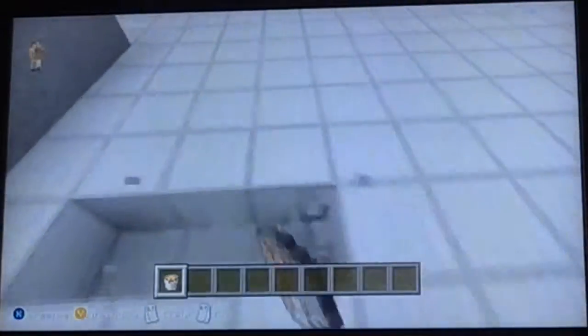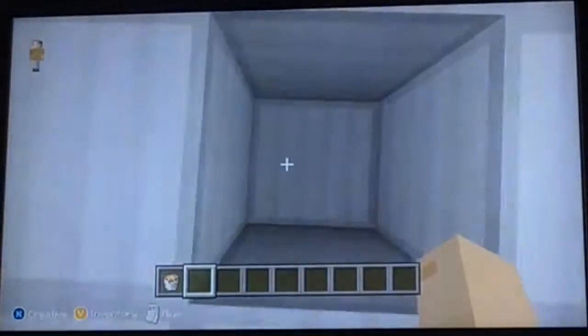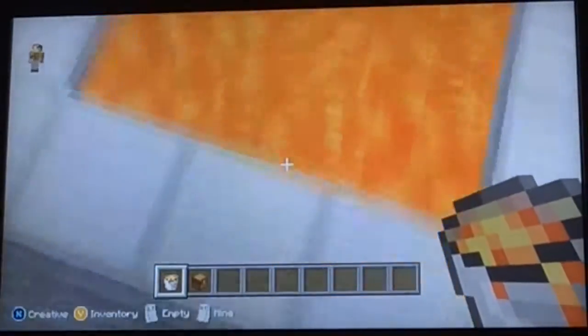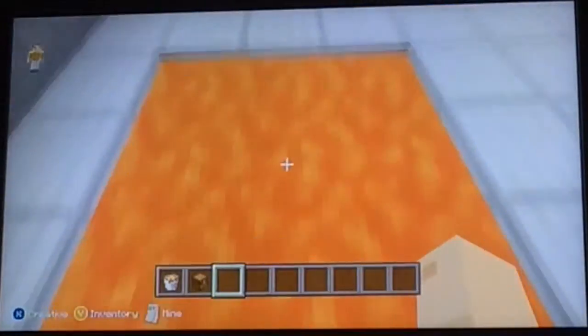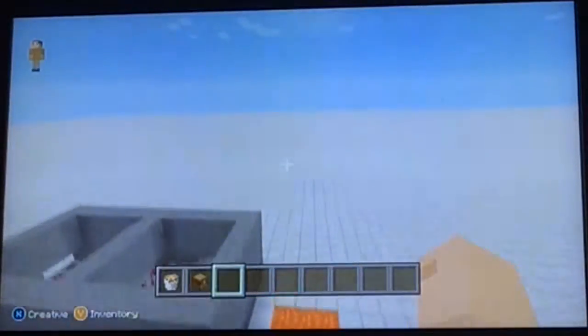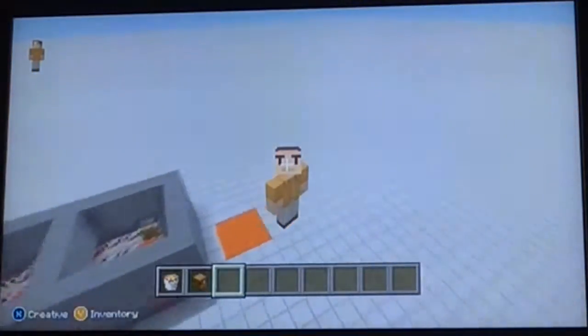Number eight is called the Lava Pit. All you have to do is dig a three-by-three hole — nine blocks in total — and in the middle dig one more block down. That hole is where you place your chest. Then place your lava around it just to make it not look too suspicious. It looks like a normal dangerous pit. You just look in the middle, shift-click and open it, put your valuables in, and walk off. People wouldn't dare go in it because it's lava — you will die.